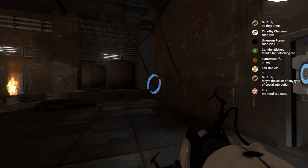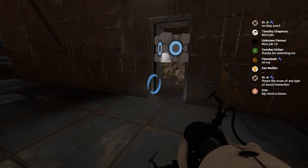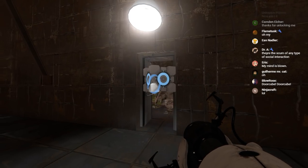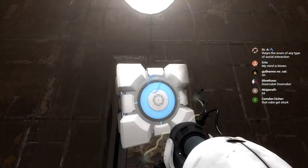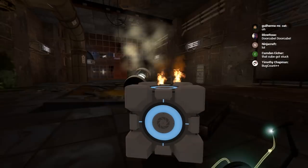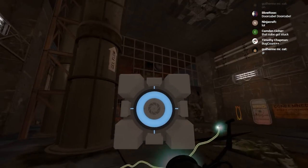Why does this always happen in live streams? I don't understand! Oh my gosh! There's something magical about live streams where the weirdest things happen. There's just invisible collision there — that's less interesting. There's just invisible collision for no reason. That's disappointing. I thought I got the cube wedged in the door in just the right way. Turns out there's just invisible collision. Oh look, there's a portal surface I didn't see.